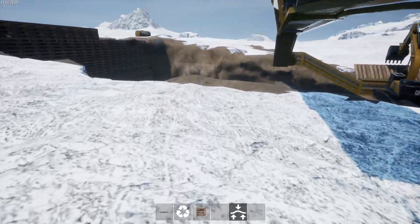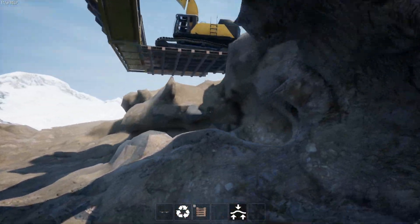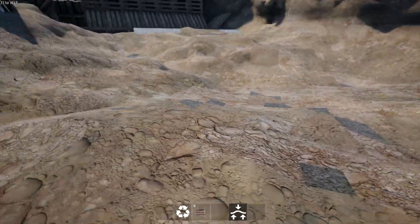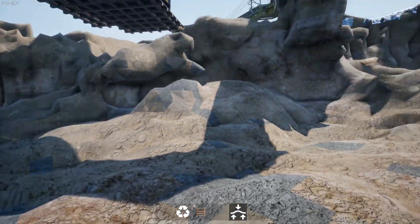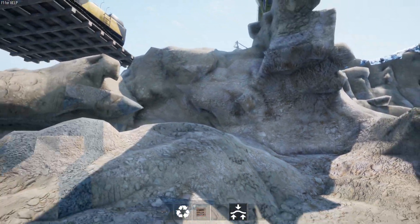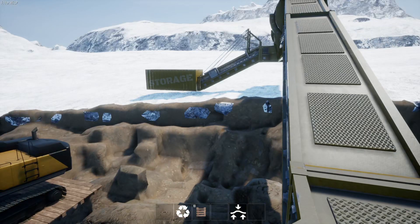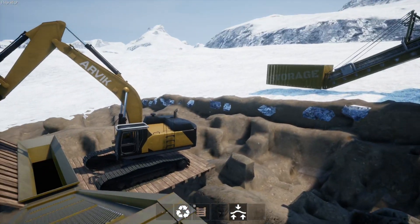I've noticed with the dynamite and explosives that the dirt now drops down better rather than exploding out. For example, if I plant dynamite on the floor, it blows down more than it blows up a mound. It might be easier to start a tunnel system and then blow the roof down into a hopper or something like that. Anyway, just wanted to let you guys know where we're at - short and sweet. Hope to see you next time, take it easy, bye for now!